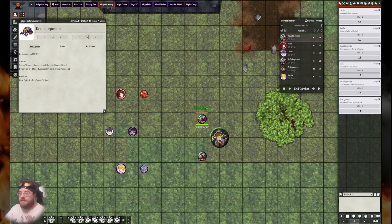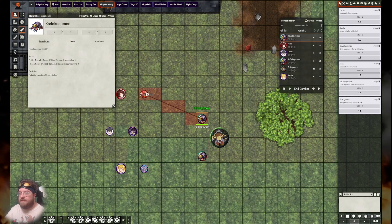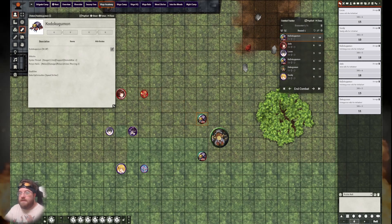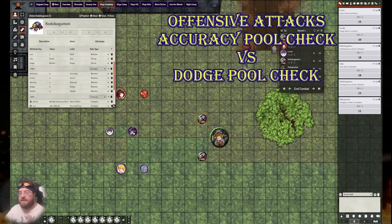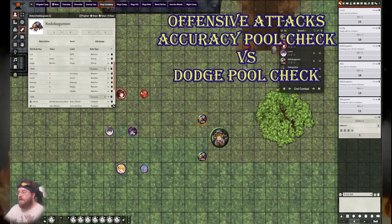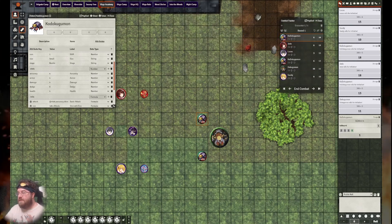Looking at what this Kodokugamon has at its disposal, it has a range of five on its ranged attack, and it is within range. So we'll launch a Spider Thread at Coronamon — this is a support attack. Whether the attack is support or damage, you still roll the same thing to hit: an Accuracy Pool Check, which for this Digimon is four. Rolling now — it has rolled one success on its attack.